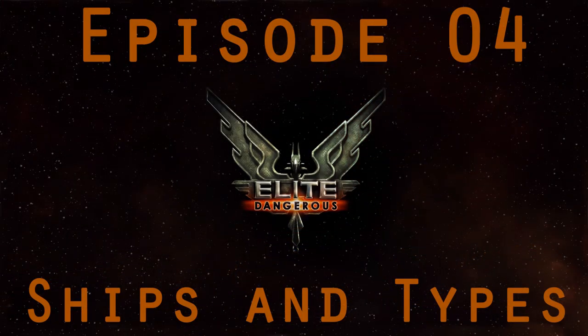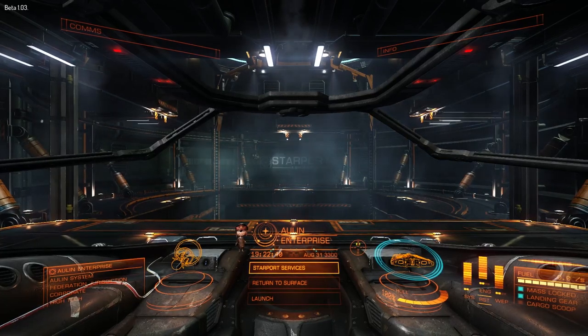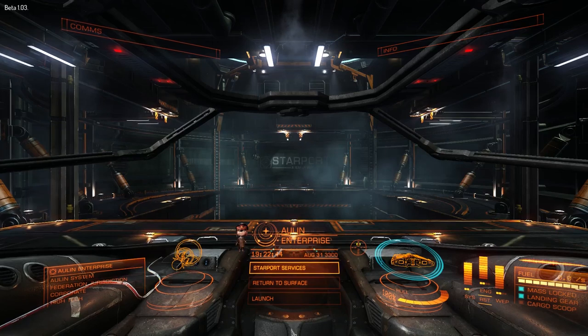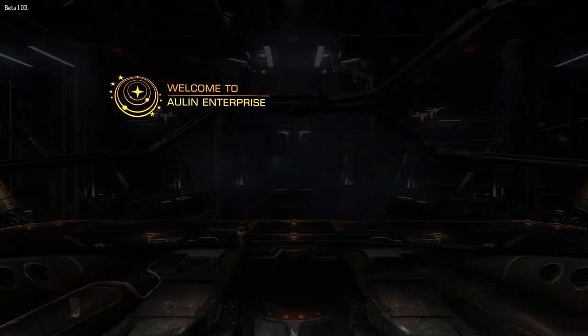Hello everyone, it is Circuit Six and we are back with episode four of Elite Dangerous Basics. This time we're going to cover the different ships and types, going over what they're good at and what some of them are not so good at. So without wasting any more time,